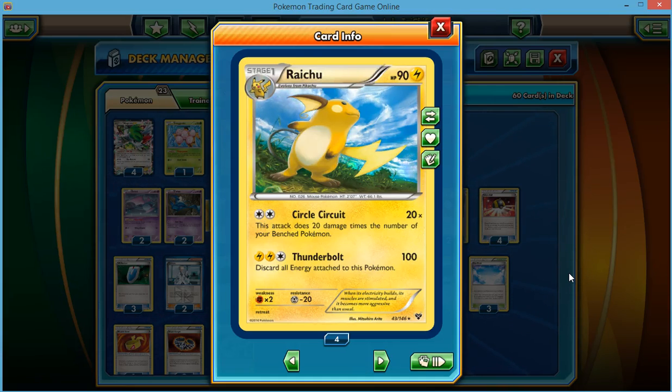Hey YouTube, this is Pokadad again and today I'm doing another deck analysis. We're going to be covering Raichu Bats with Shaman Draw Power. I used this deck, or one very similar to it, for a League Challenge. I did pretty good — I went 2-2 and made 6th place out of about 14.